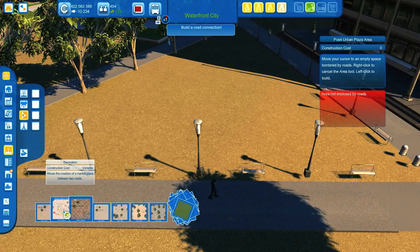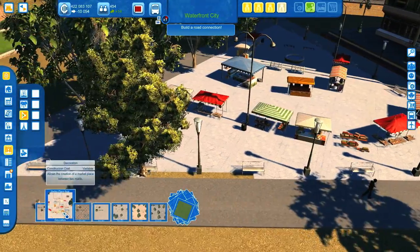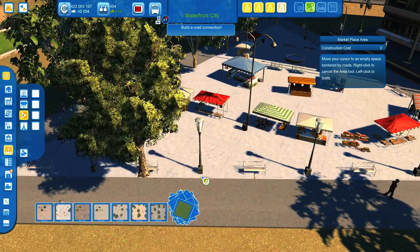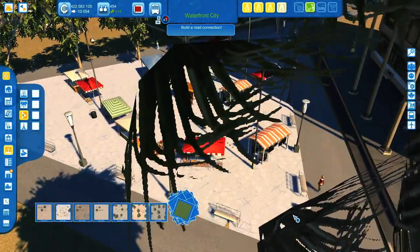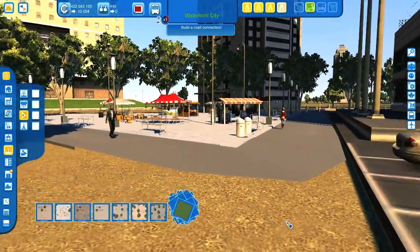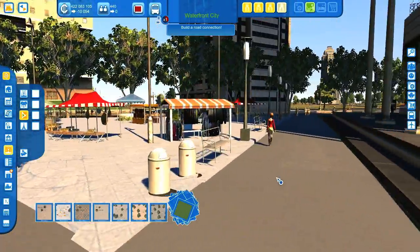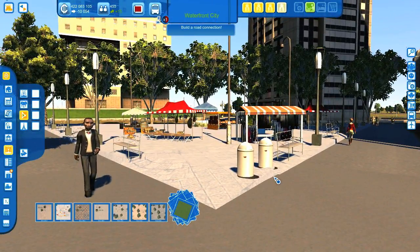Finally, we want to have the marketplace decoration. Let's fill up this area. And now we have a very nice marketplace with some custom street furniture and street lights. Very well. Very nice. I like it.